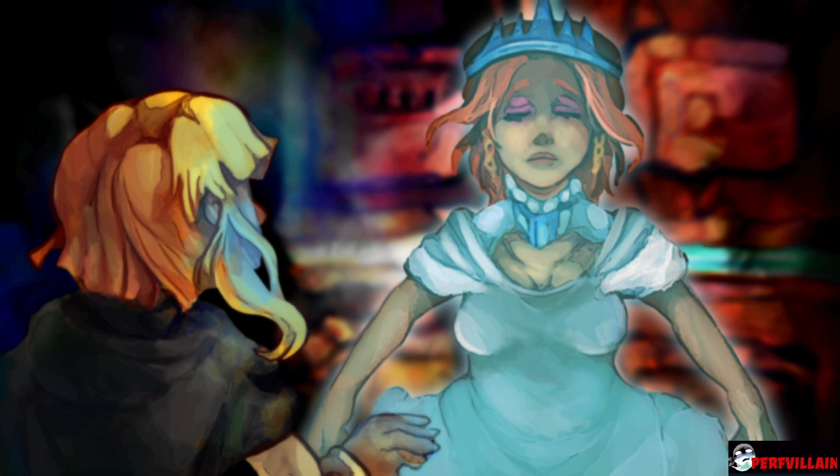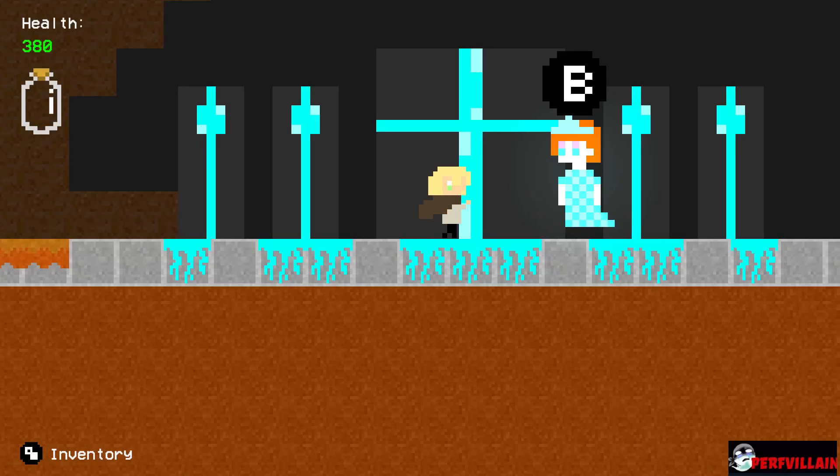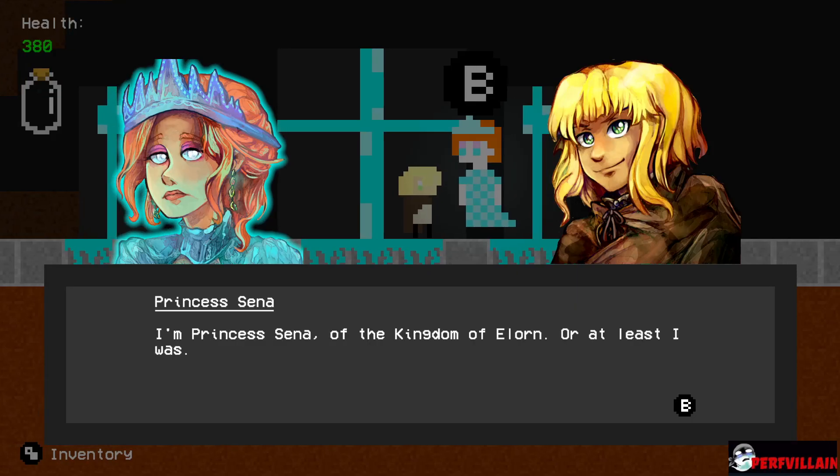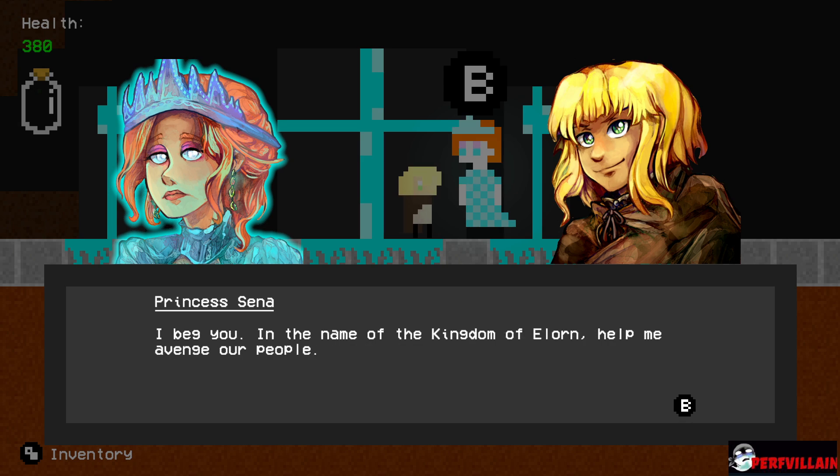What in the world is that? Yes - can you see me? 'Princess Sina of the kingdom of Elorn, or at least I was. It used to be a prosperous nation. People led happy lives. What you have seen until now is what's left. That night, Eon destroyed it. Do not let him fool you. He is a murderous psychopath with too much power for his own good. I beg you, in the name of the kingdom of Elorn, help me avenge your people. You will need my father's crown. You will find it further inside. Your only hope...'